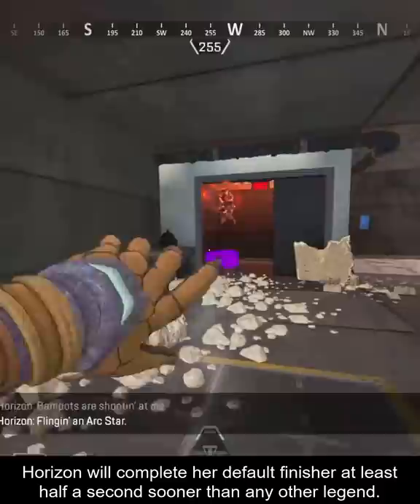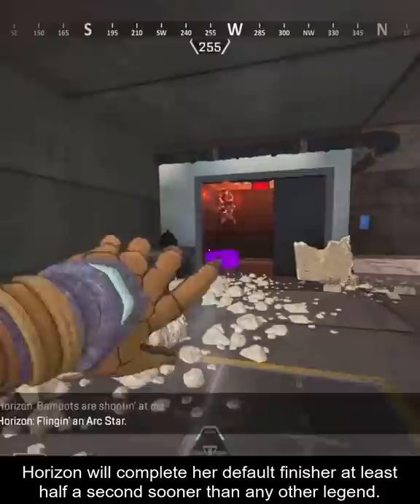But does this timing really matter? Yes. Horizon will complete her default finisher at least half a second sooner than any other legend. You can do 120 damage with an R9. Horizon could complete her finisher and be healed up while other legends would still be stuck for enough time to be downed if they had no shields remaining. Her other finishers are in line with the others and nearing on the slower side. Cheerio!